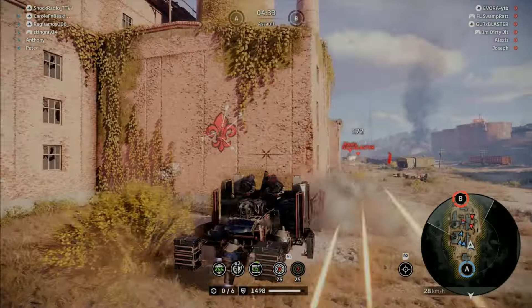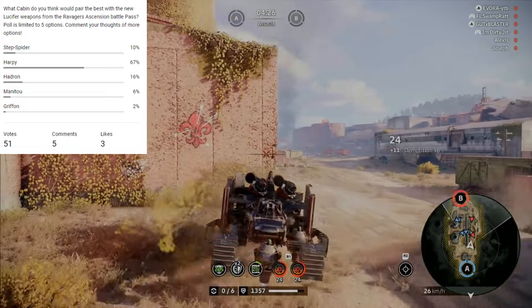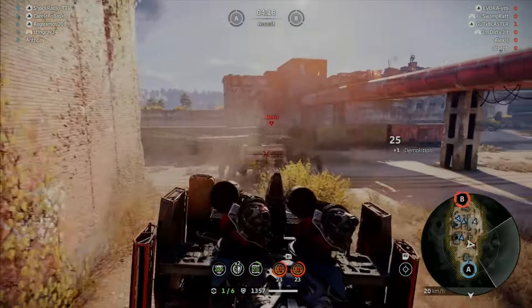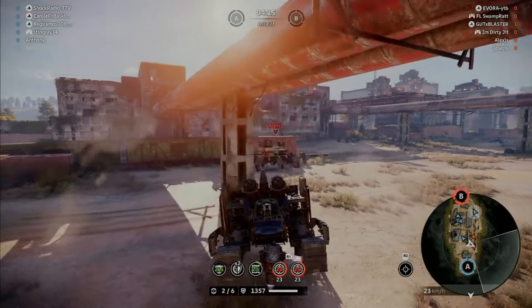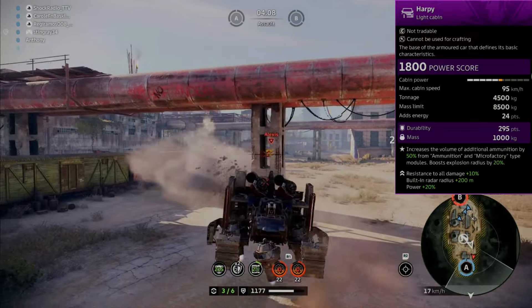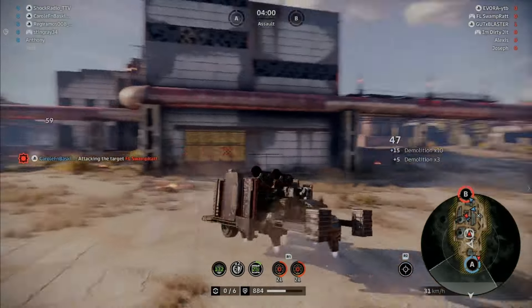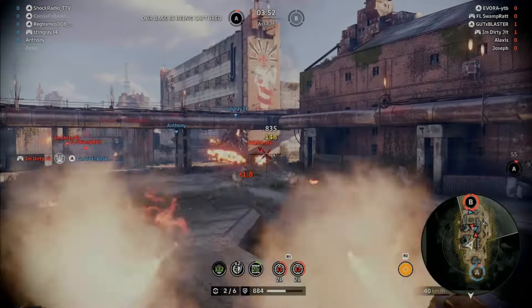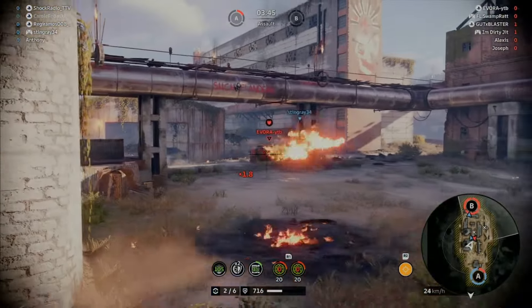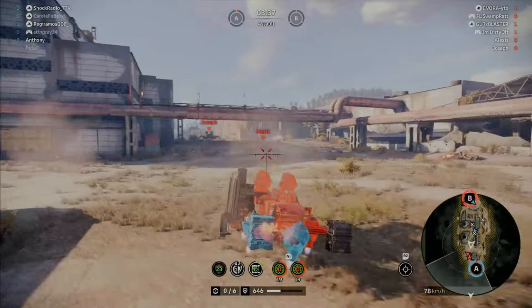Next up is the crowd favorite: the Harpy cabin. I asked you guys on YouTube which cabin you think pairs best with the Lucifer, and the Harpy came out on top. The YouTube poll only allowed for five options, so if you have other suggestions, let me know in the comments. The Harpy cabin increases additional ammunition volume by 50% from ammunition and microfactory-type modules, and also boosts explosion radius by 20%. Since the Lucifer's perk increases ammunition in the chamber for every eight parts destroyed, the increased explosion radius can definitely enhance this perk. While this seems like it could be the best perk, I found it to be rather niche.